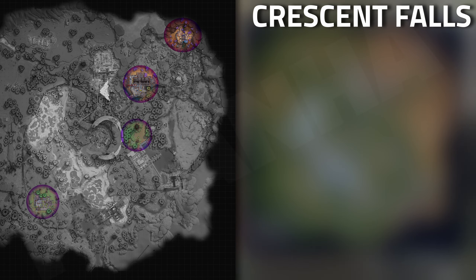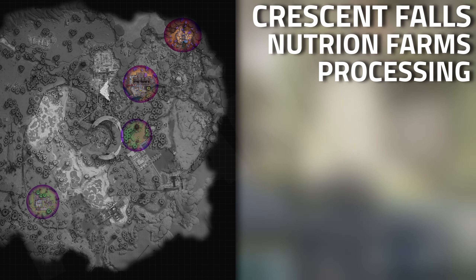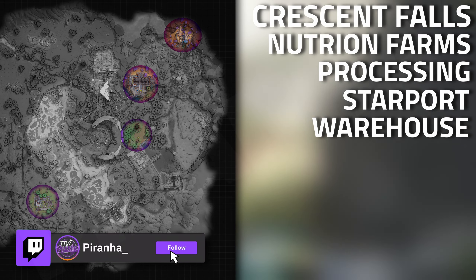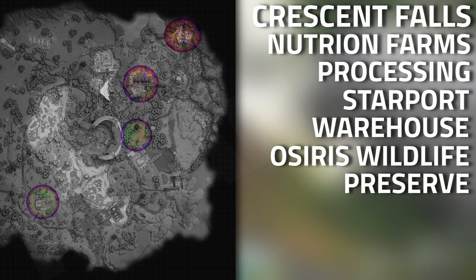When it comes to Crescent Falls, it is definitely a common spawning item. Down by the nutritional farm processing is a great location, as well as the starport warehouse and down between the lakeside building and the starport warehouse.